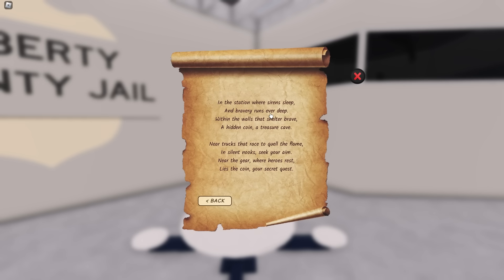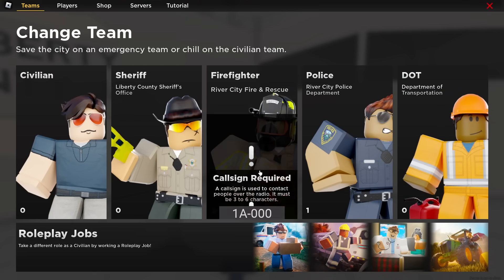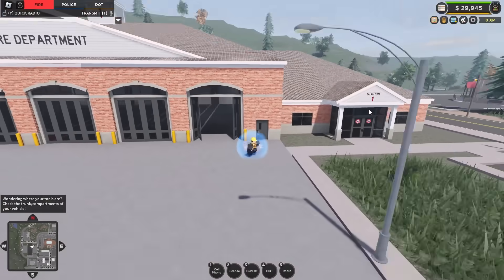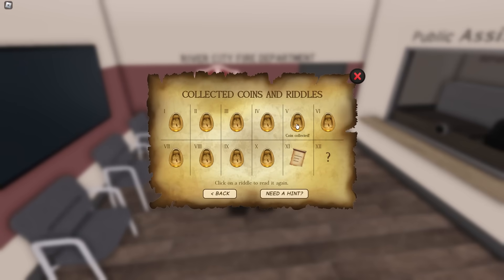'In the station where sirens sleep and bravery runs ever deep.' This one's referring to the fire department. Head over and join the fire department — you'll spawn at station one. Wherever you've spawned in the station, run over to the front desk, which is just over here on this side of the building. In the front lobby, we have the next coin. Two more to go.